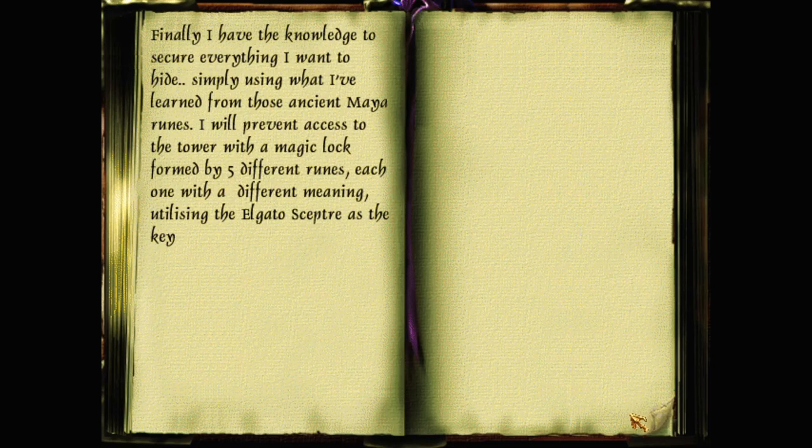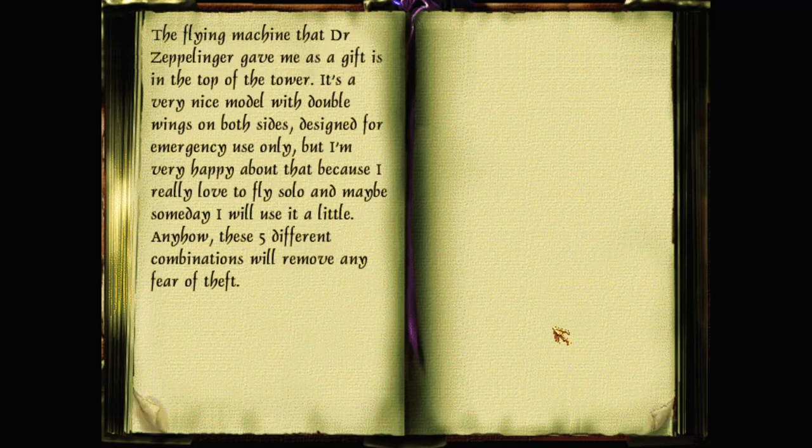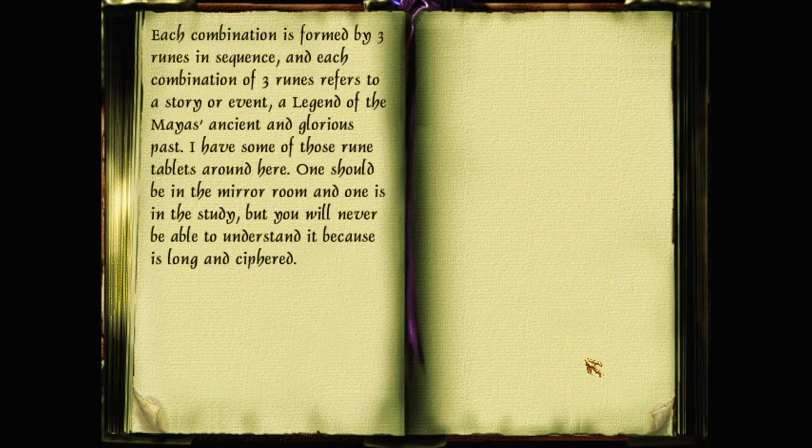Finally I have the knowledge to secure everything I want to hide, simply using what I've learned from those ancient Maya runes. I will prevent access to the tower with a magic lock formed by five different runes, each one with a different meaning, utilising the Elgato scepter as the key. So we need to find the scepter before we can get in. Each combination is formed by three runes in sequence, referring to a story or event — a legend of the Maya's ancient and glorious past. I have some of those rune tablets around here — one should be in the mirror room and one is in the study.